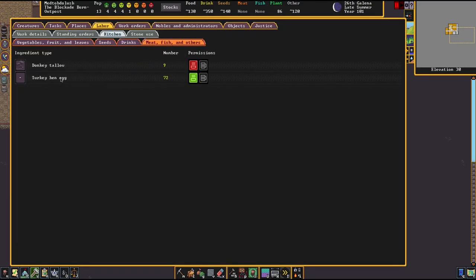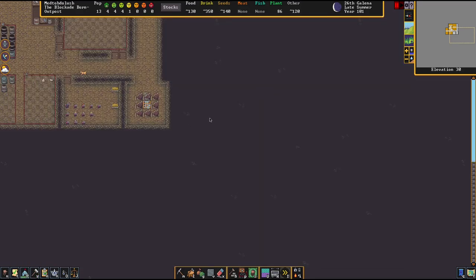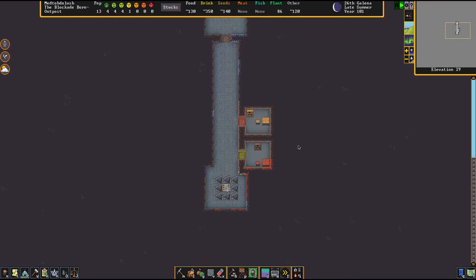Tallow is labeled under meat and fish. As we can see, we have some donkey tallow. Just as a tip — anytime you make tallow when you butcher an animal, make sure you take it off from cooking. It's automatically set to be enabled for cooking, so make sure you turn it off. It's definitely a cumbersome process if you have a lot of animals and you're butchering. It's more micromanage-y than it needs to be. But anyway, that's Dwarf Fortress.